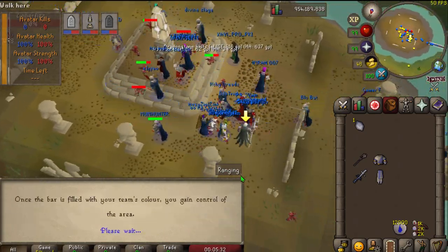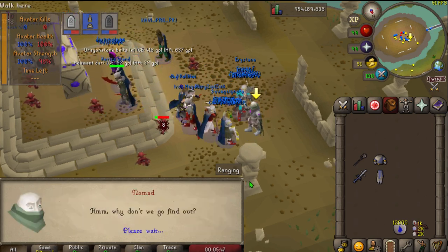In the tutorial you're pretty much just killing a couple of ghosts, collecting the fragments, taking them to the obelisk, and then you're done.